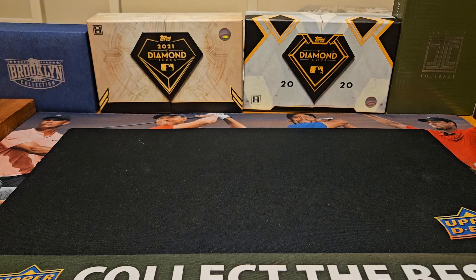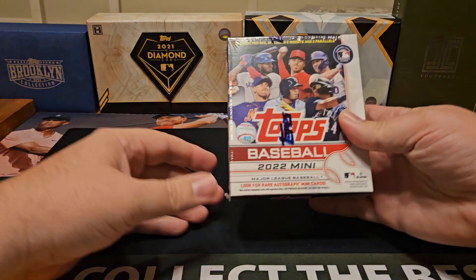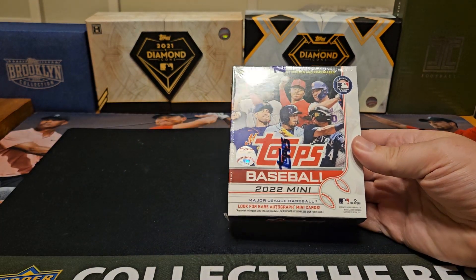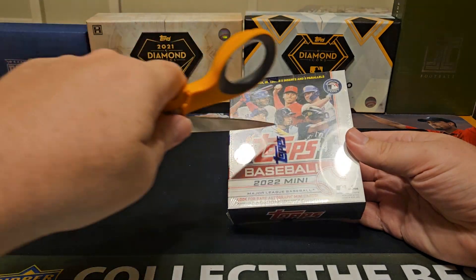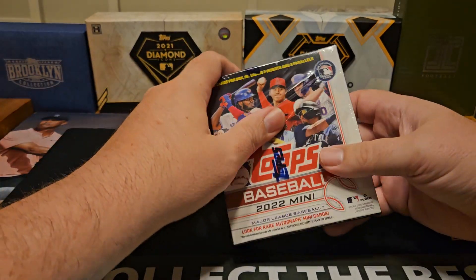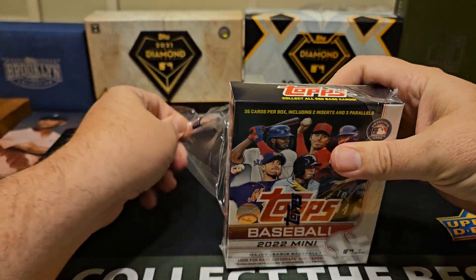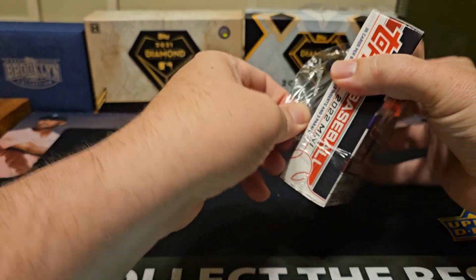Hey everybody, welcome back to the Professor Dugger. I hope you're having a great day. Today's video, I got one more box of Topps Mini — I think this is box number five — some stuff that was just sitting in the closet. So let's go ahead and open this up and see what we can get out of it. Should get three parallels and two inserts. Let's see how we do.